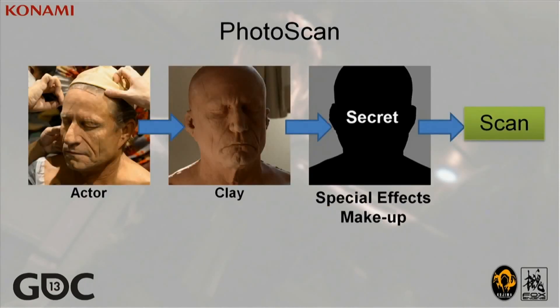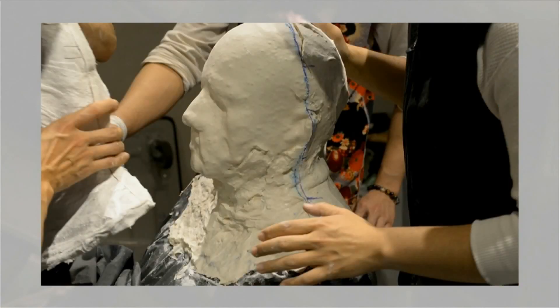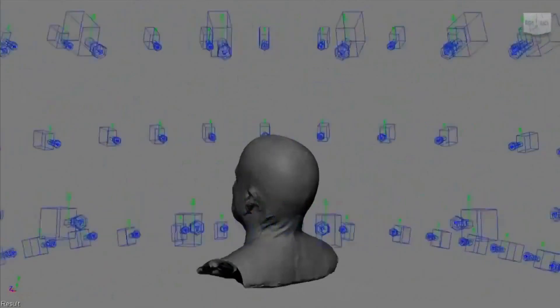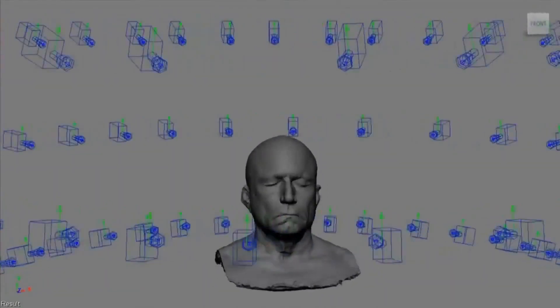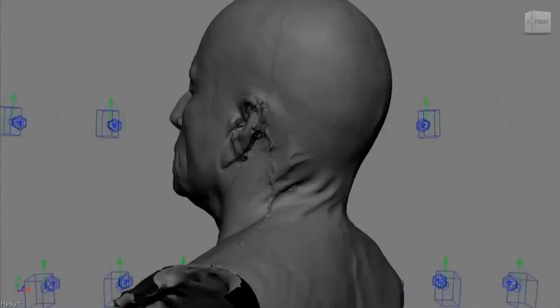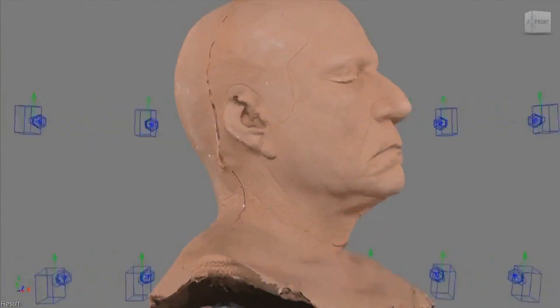In order to make one important character for the game, we made a photo-real sculpture and scanned it. The character in-game is over 100 years old, so the wrinkles, sags, and skin needed to be accurate. We constructed a clay mold from the actor and then added special effects makeup to the mold to create the final character. The blue objects shown around the model are the cameras, which took pictures of the model at these coordinates. The 3D model and textures are then generated from these photographs.